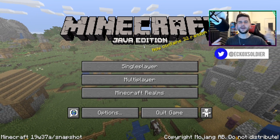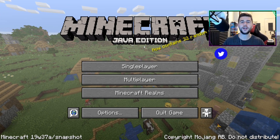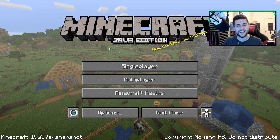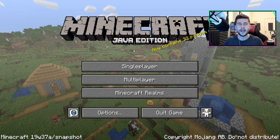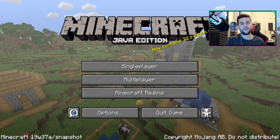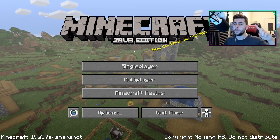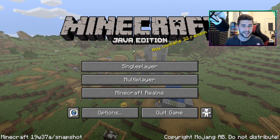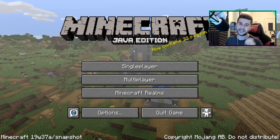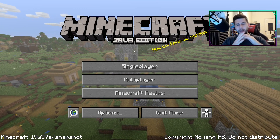Hey everyone, how you doing? My name is Echo. I hope you're having a great day. Today's Minecraft video, I bring you a brand new snapshot for Minecraft Java Edition 1.15. This is snapshot 19w37a, mainly focusing on bug fixes and a couple of parity changes coming from Bedrock to the Java version, very similar to what happened in last week's snapshot. But stick around until the end of today's video because there is a hint of the possibility of a cave update or a nether update being the next major update for Minecraft.